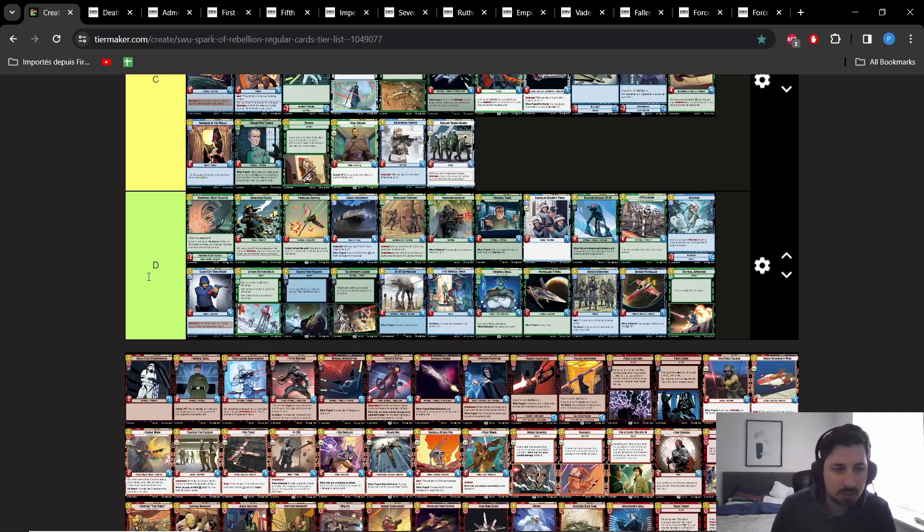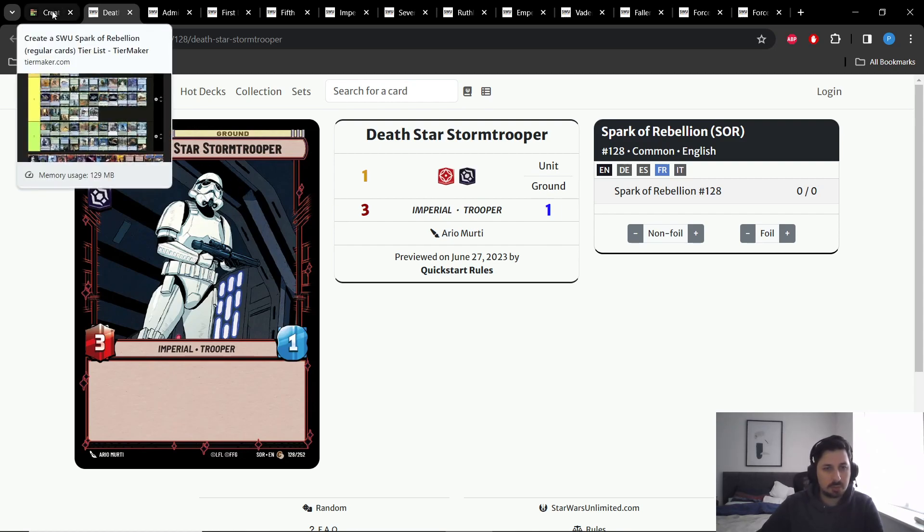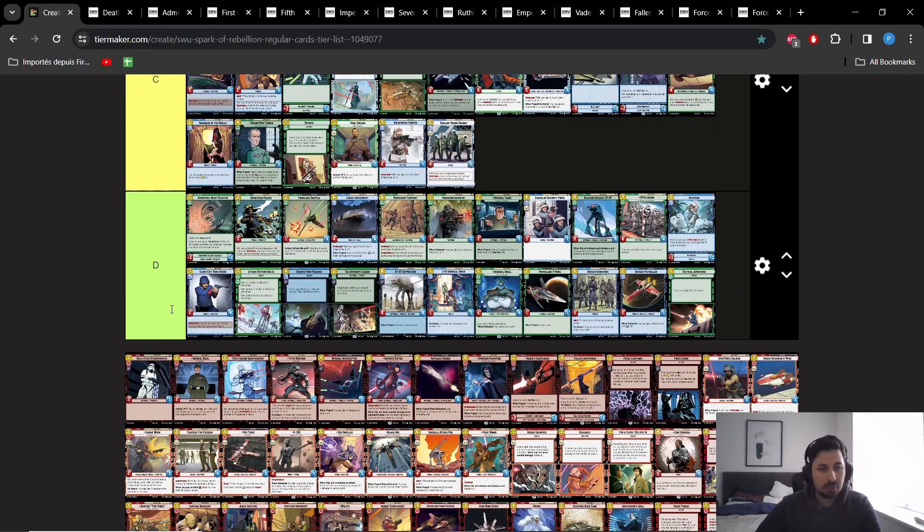Hello everyone, welcome to this new video where today we're going to talk about Aggression Villainy. We're going to be starting right away with Death Star Stormtrooper, one of the basic vanilla cards in the starter set. This card is very interesting because it has been a pretty good card throughout the entire preview period and it still today is one of the best things you can play on turn 1.